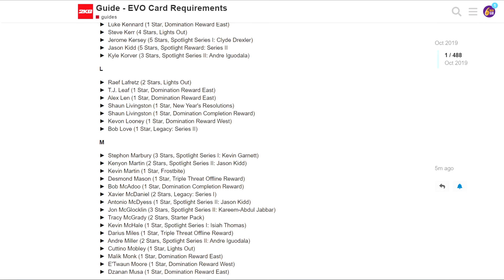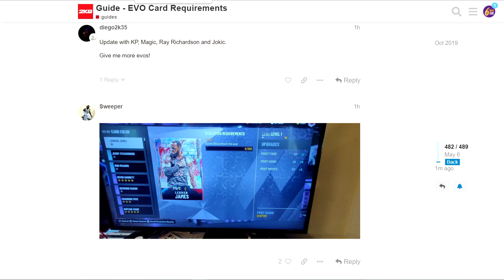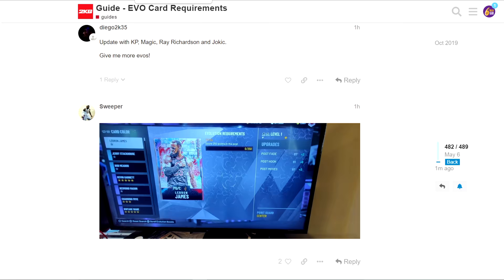Moving into the first player, we got Galaxy Opal LeBron James - he actually got an evo and this card already has juiced stats. It takes 250 points in the post and he gets plus 2 fade, plus 8 post hook, plus 2 post moves. That's nice - maybe he'll even get Post Takeover. He doesn't get badges though, just a few stat updates.